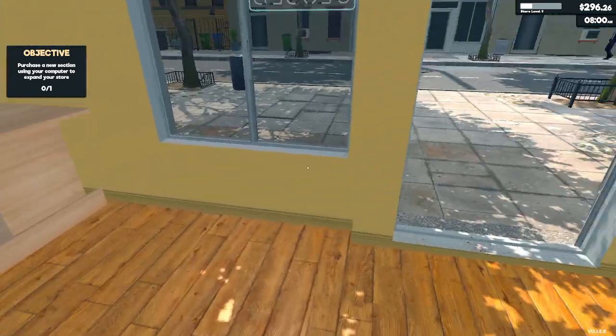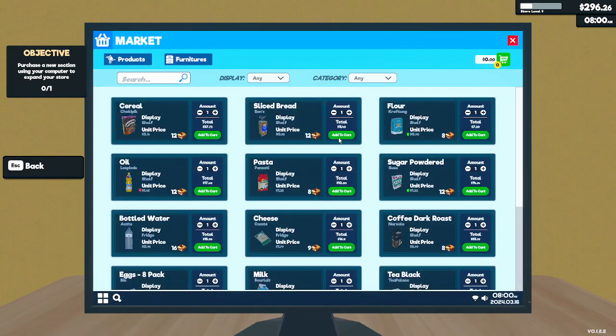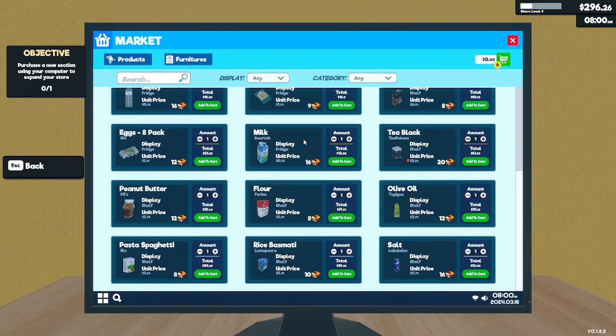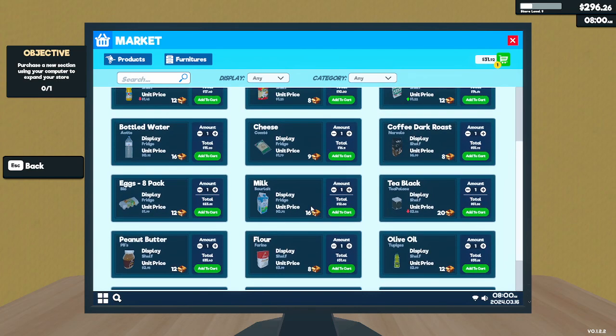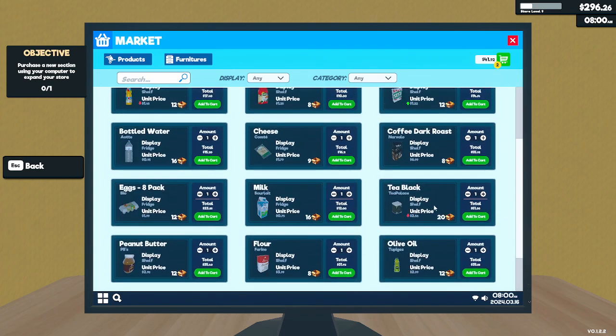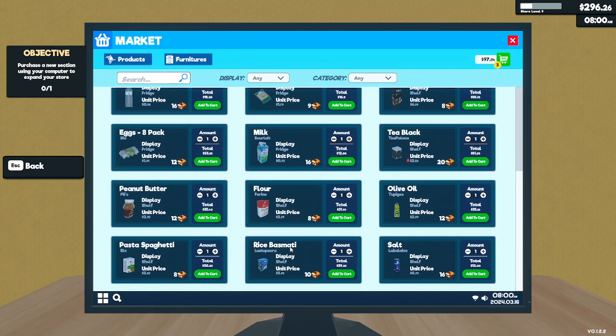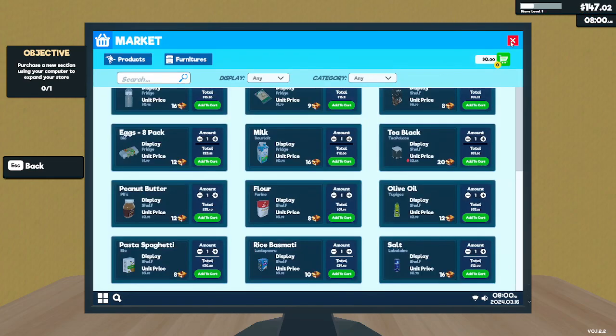Okay, so we did all that, we ordered all that. We didn't order it? I thought we ordered... I'm confused. So now we need to order stuff again? We have all this stuff. Let's order another load. We need this, we need coffee, we could get peanut butter. Alright, I think that's going to be good. I don't want to order too much, and we need to get this store open.